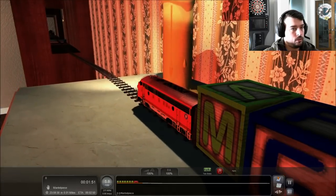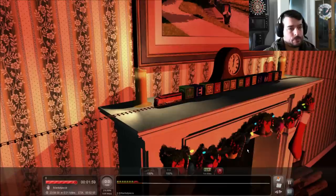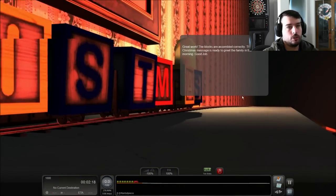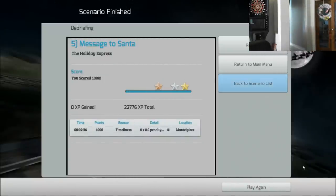Let's go ahead and get stopped. And you can see it spells out Merry Christmas right there for all the kids when they come out. Alright, it says great work! The blocks are assembled correctly. The Christmas message is ready to greet the family in the morning. Good job — well done, you have completed the scenario successfully. Let me take a quick look at the time — about 30 minutes. So all five scenarios in 30 minutes. This is the Christmas special with the Middle Age Gamer.